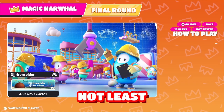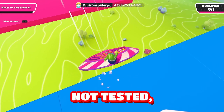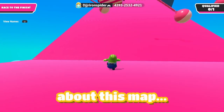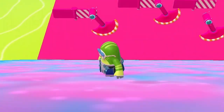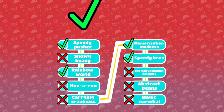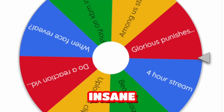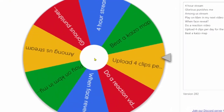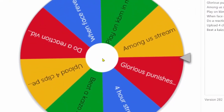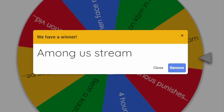The last map is called Magic Narwhal by DJ Ron Spider. This map is actually not tested, which doesn't give me a good feeling. That was actually pretty easy — it looked way scarier than it was. I gotta spin this insane wheel of punishments — let's do this. Among Us three — damn, okay.